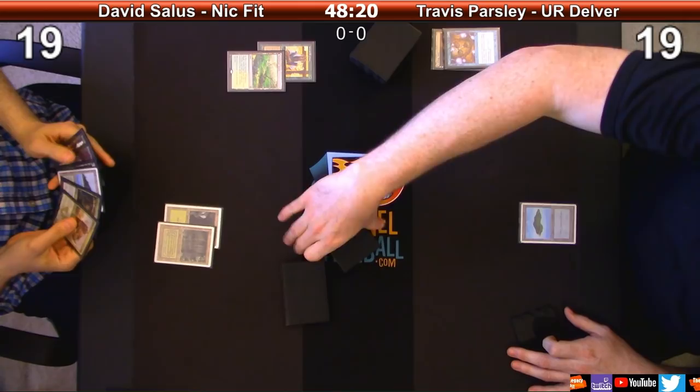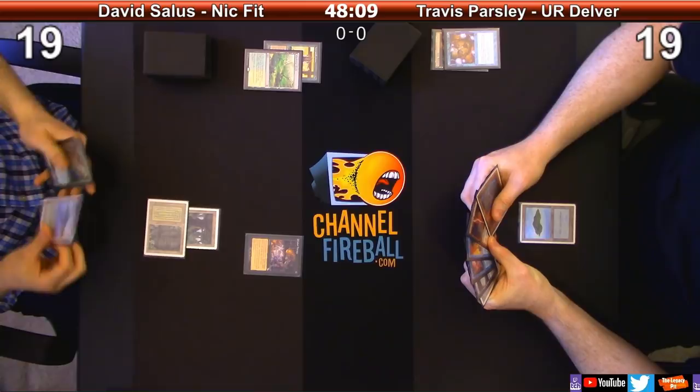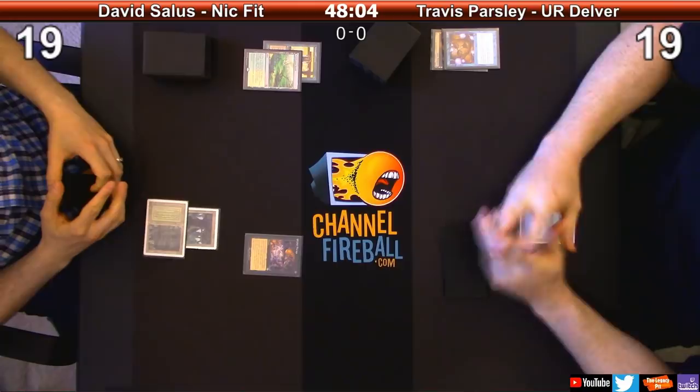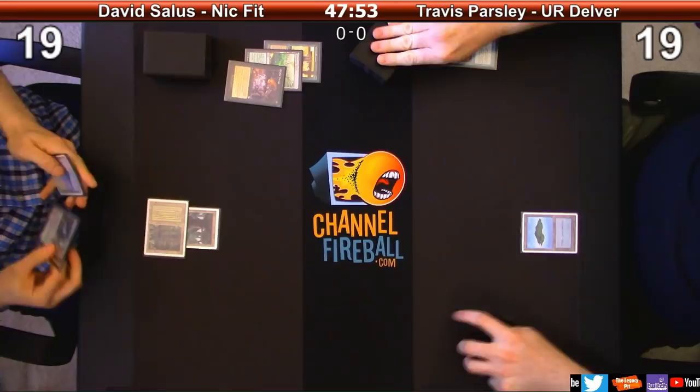I may have had something to do with that - I've been hyping it up over the past couple of days. I'm going to play Cabal Therapy. Any responses? I got a Forest, yeah - I don't care. I will name Delver of Secrets because you want it. It's a bad day for you. You've got Brainstorm, Ponder, Force, Chain, Vault - go for it.